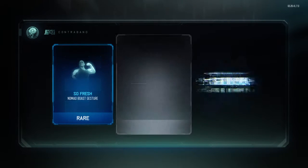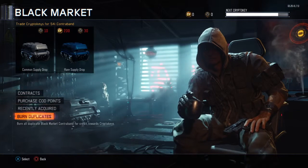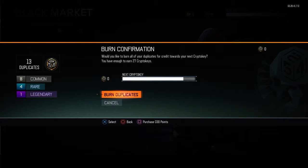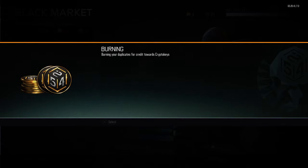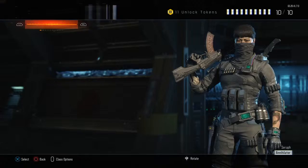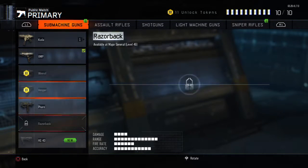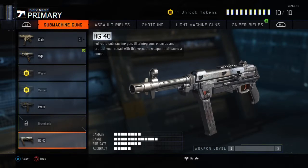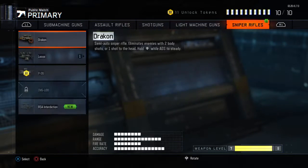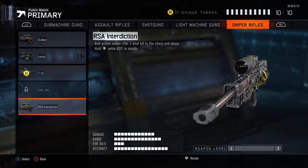We're just gonna finish it off by doing one last common and then we'll do a quick recap. Actually we need to burn duplicates - look at that crap, we're gonna have 13 duplicates. Oh, never mind, we have like 27 keys now. Alright guys, so to recap: first we got the HG-40, and then we got the RSA Interdiction.